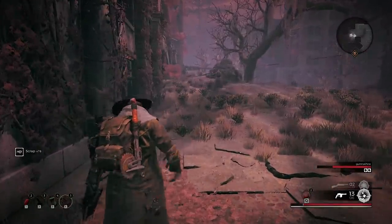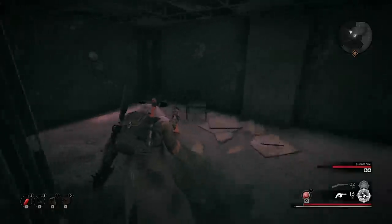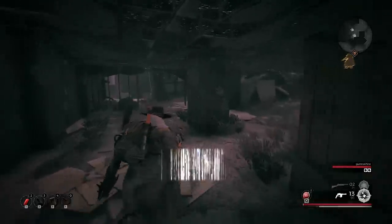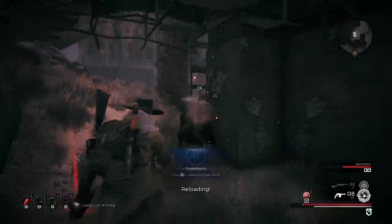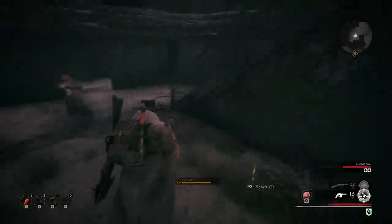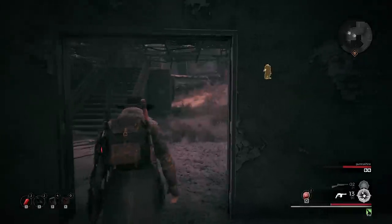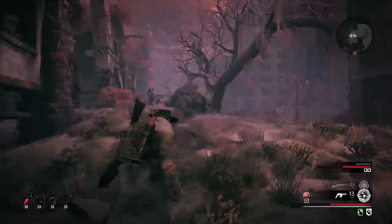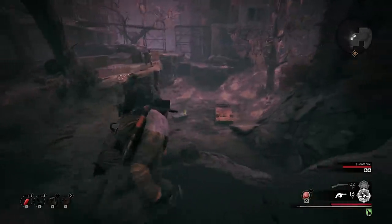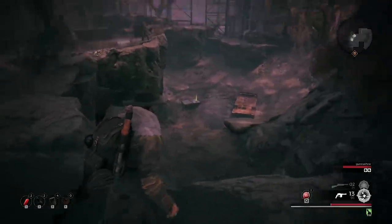I'm almost out of ammo. There's a summoner down here — get him, he's calling enemies in! Kill them! Oh no, there are two! I've got no more ammo. Did someone just explode next to me? He's summoning in a lot of enemies. I got root rot too — something exploded right on me. Maybe they're shooting those exploding bows. We gotta kill this guy — he keeps summoning more. There he is, he's gone!